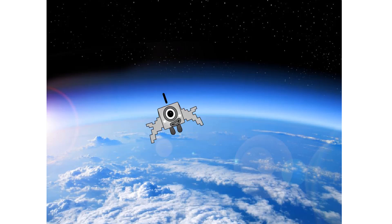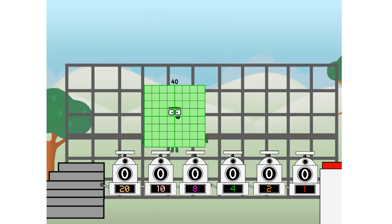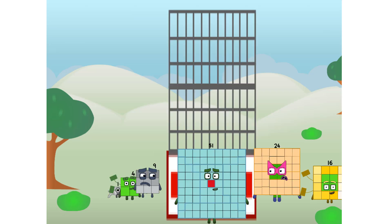Achoo! We sent a square to the edge of space without rockets. We just need a little more power. That's one mega sneeze.